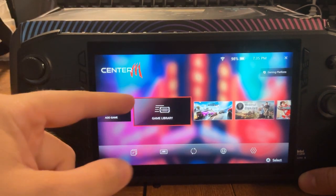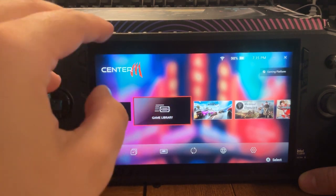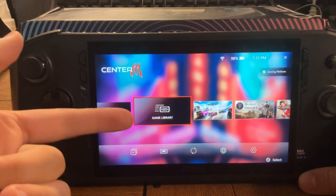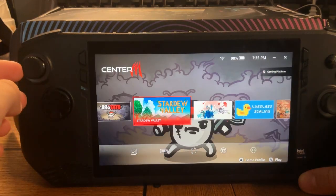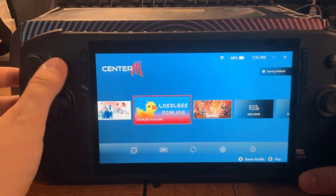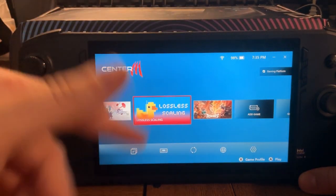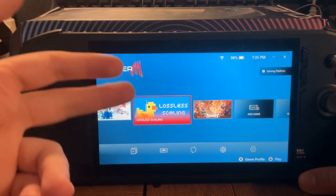So if you're just setting up your device, it will just have 'add game' and 'game library.' If you restart it, it should load all your game library from multiple platforms. I highly recommend lossless scaling — it helps your MSI Claw hit higher FPS.